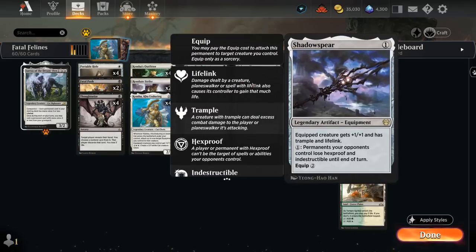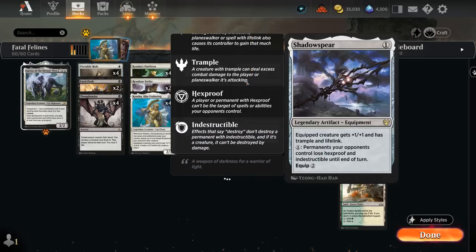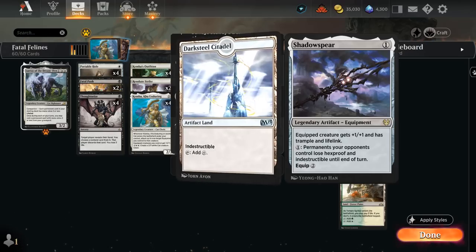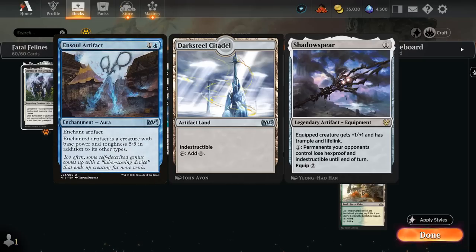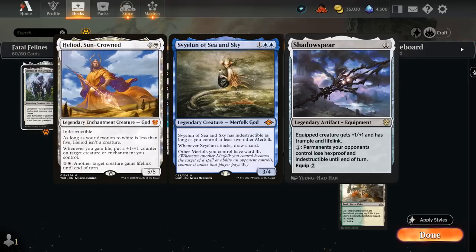Our final equipment is a one-off Shadowspear, as a way to give trample and lifelink. Trample gets past chump blockers — for instance against mono green elves, the opponent can't simply chump block our 20-powered creature. Lifelink can be useful in a racing situation against, say, Blue-Red Wizards. For one mana, we can also make permanents lose hexproof and indestructible until end of turn — useful against an animated Darksteel Citadel or a legendary merfolk god that's indestructible.